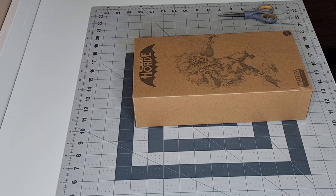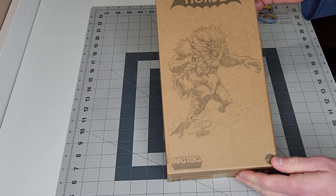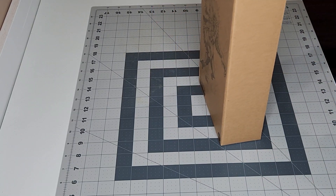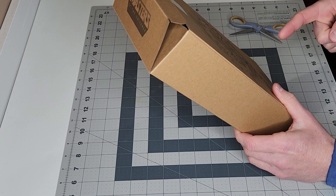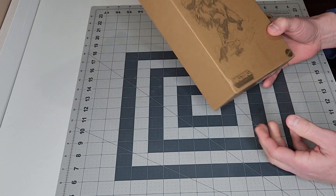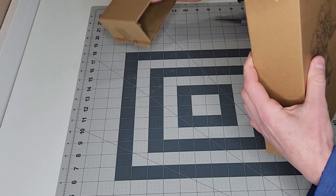Hello everyone, welcome back to Sake Does Stuff Toys and Collectibles. Today we are going to open the Masters of the Universe Origins Evil Horde Grizzlor. This was a Mattel Creations exclusive that I missed out on and had to get second hand. I got it for $36 and some cents delivered, which I didn't think was too bad for an exclusive — these Origins figures have been going for high prices on the second-hand market if you miss out.